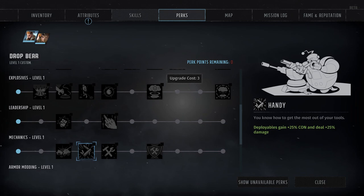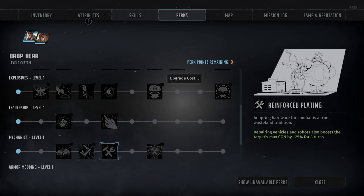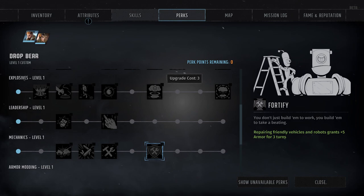Then we've got the Handy Perk, available at rank 4 — another fairly straightforward passive perk that simply makes your deployable units stronger and tougher. Most deployable units such as robots and turrets are single-use items that automatically self-destruct at the end of a single fight, but this perk will make it slightly easier to justify the expense, granting a plus 25% bonus to both their con and their damage output. The last two Mechanics perks, Reinforced Plating at rank 5 and Fortify at rank 7, both serve to bolster your combat repair ability — Reinforced Plating temporarily boosts the max con of any robot or vehicle you repair by 25% for three turns, while Fortify grants a plus 5 armor bonus for the next three turns.